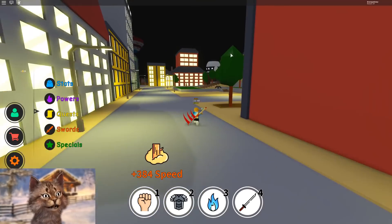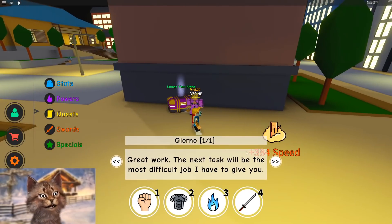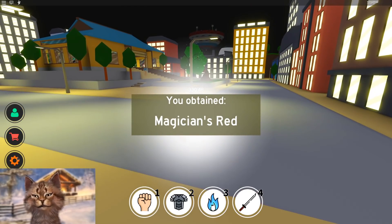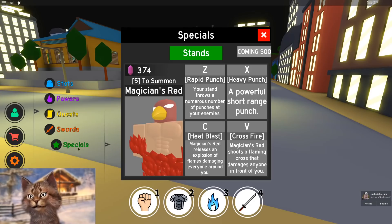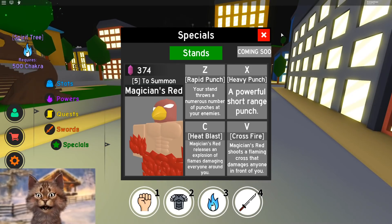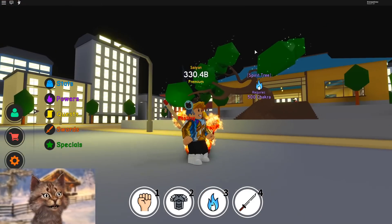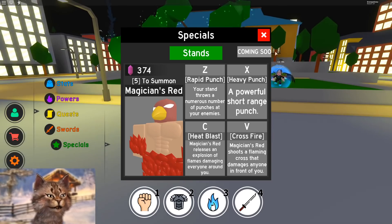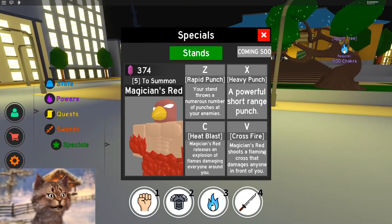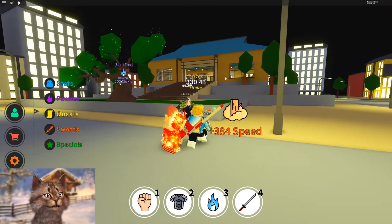I trained up and got all the abilities — I want to show you guys all the stuff. Where's that stand thing? That's the main thing I want to get. This thing right here — Stands. If I talk to this guy, I finish the job. Now if I click 'unlock your stand' — Purchase. Magician Red! Okay, so I just got one. So it's Z, X, Z, and V. Five to summon. Oh, that is so cool — it attacks! Oh my god, it literally attacks! X is a short powerful punch. Z — oh my god, an explosion! And then V is crossfire. Oh! That's like an Egyptian thing. Oh my god, that is so cool. We unlocked all the stuff — that's awesome.